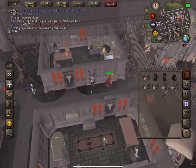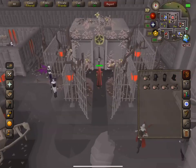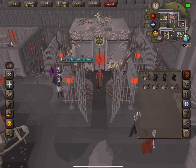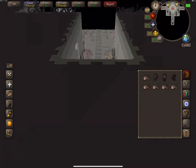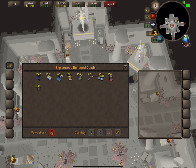We completed Sins of the Father - miserable quest if you ask me - but now we have access to the city of Darkmire and more importantly the Hallowed Sepulcher. For those that don't know, the Hallowed Sepulcher is a new agility minigame which means new rewards, and there are some pretty awesome rewards for this game.